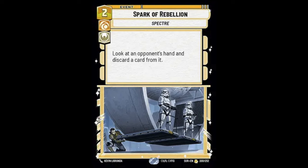Spark of Rebellion is a 2-cost yellow event that lets you look at an opponent's hand and discard a card from it. This card has a powerful effect and can be very strong late game if your opponent is holding something like Vader or Overwhelming Barrage. However, in Star Wars Unlimited you draw two cards a turn, so hand removal is not that powerful. Spending two resources just to remove a card when your opponent can develop with their other cards is such a tempo loss that I don't think it's super viable.